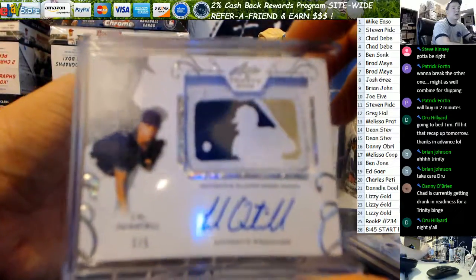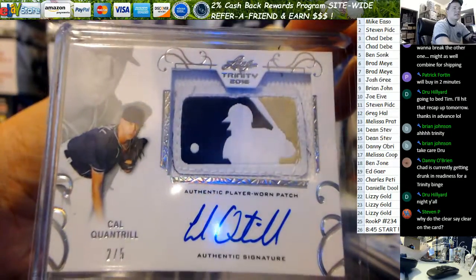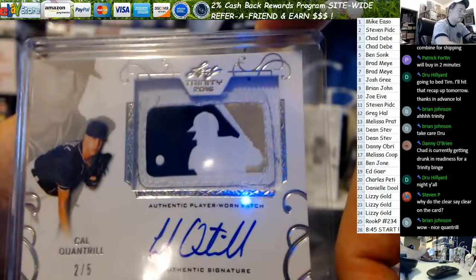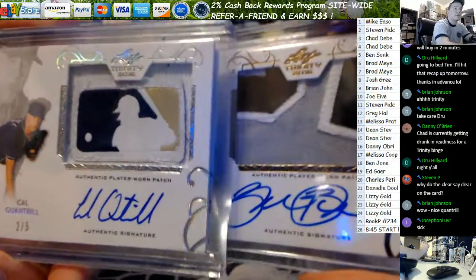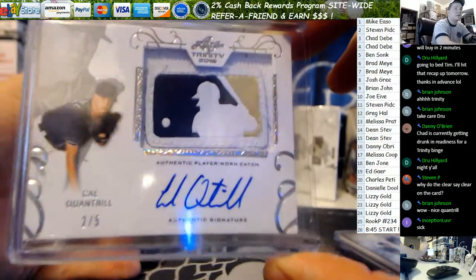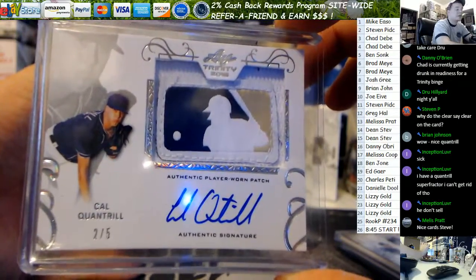Cal Quantrill Logo Man for the San Diego Padres silver. I don't know, Steven, that is a little weird, isn't it? That's a really nice looking set with the little silver inlays. Damn, that's gorgeous — silver or platinum, whatever they're going with. Those little inlays are gorgeous. Card really pops. Cal Quantrill — well, he's a fresh draft pick, but he's a first rounder at least.